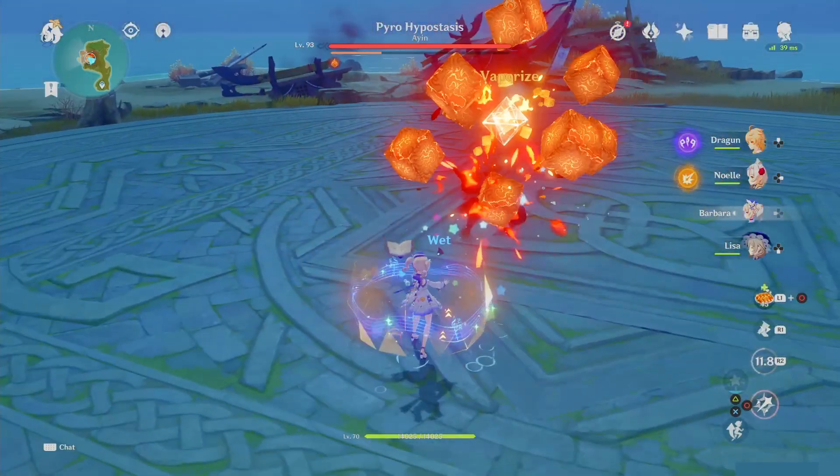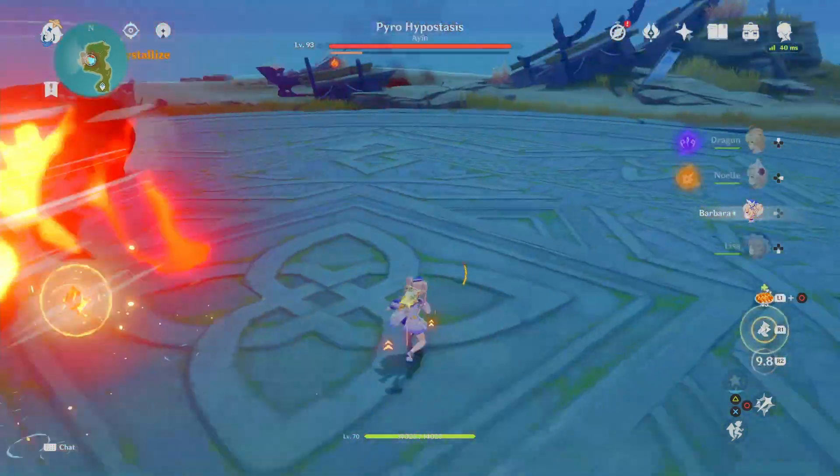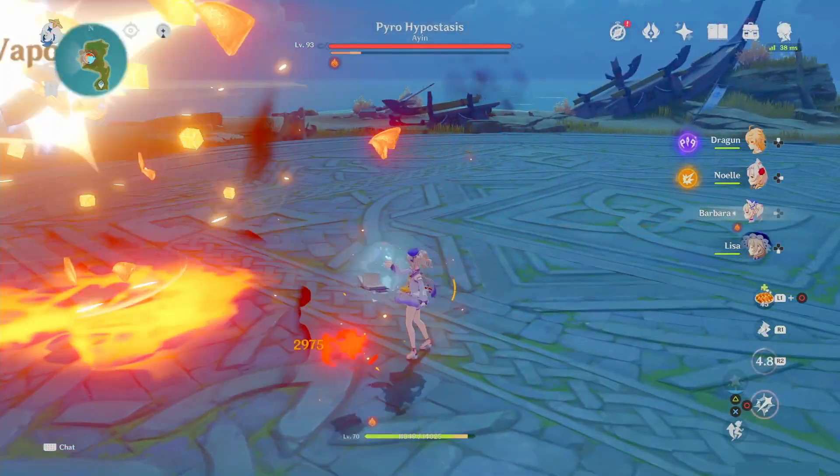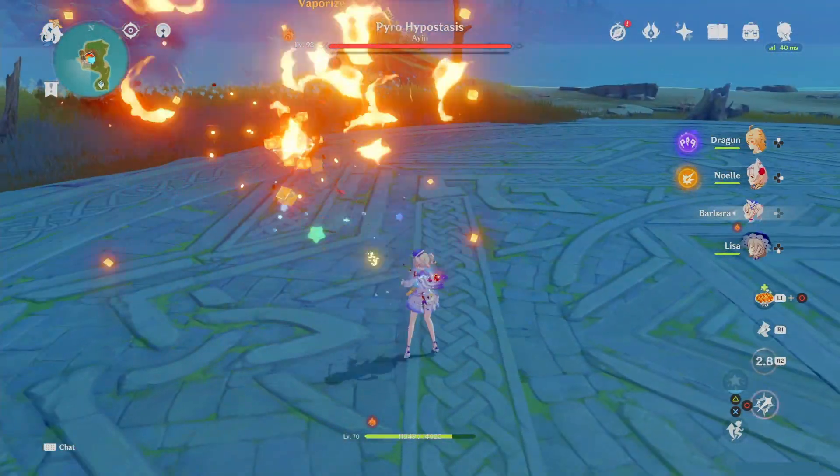If you can, keep Barbara's ring on — it will give you a 15% hydro boost while it is on. Normally I would say to stay close while the ring is around you, but until you get used to the attack pattern, try to stay at range.